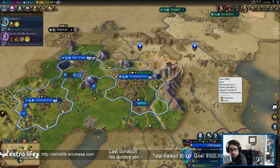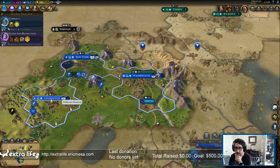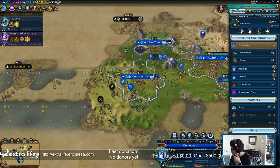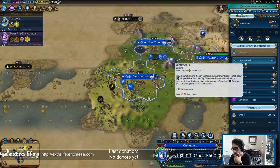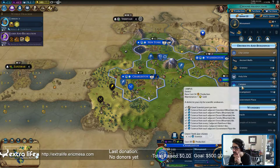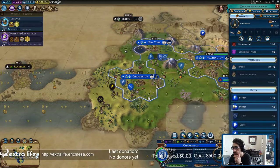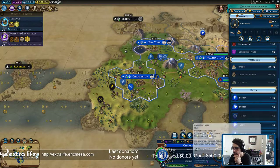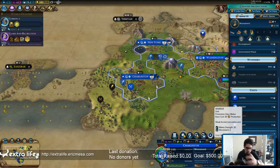It's queued up. Charleston - I want to do a monument and then walls. Looks like they're going to need a granary for their housing. Let's do a spearman and a settler. Be right back.